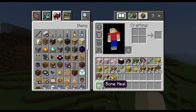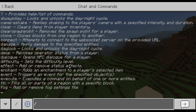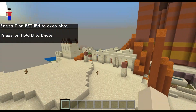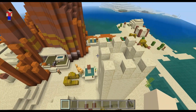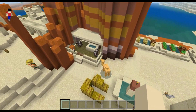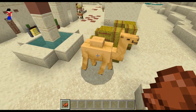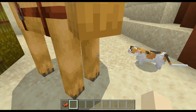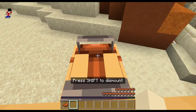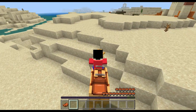One of my favorite features when the update was first announced was the Camel. Here we are in a desert village — it took me a bit of flying to find a village. Camels spawn in desert villages, and the cool thing about them is that two players can actually fit on one at the same time — one in the front and one in the back.